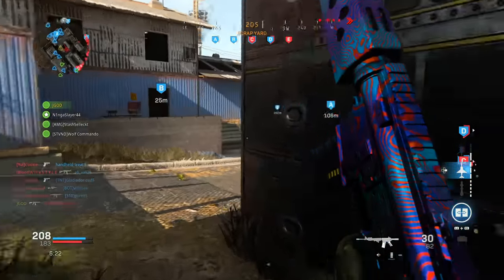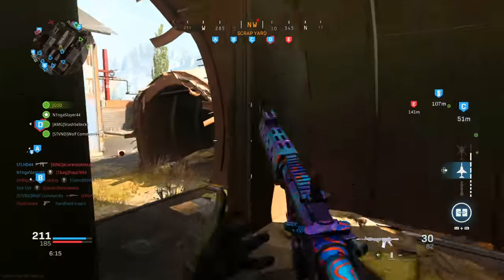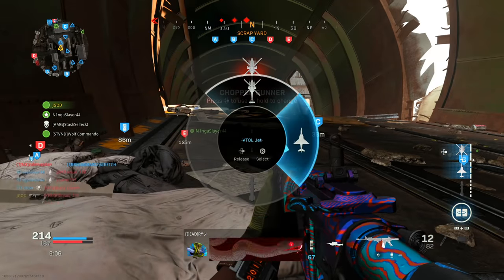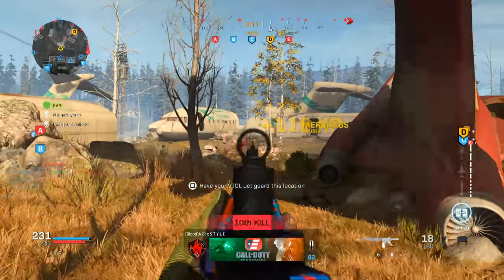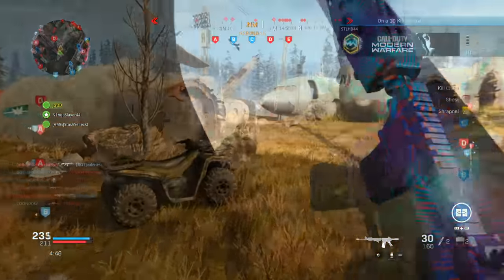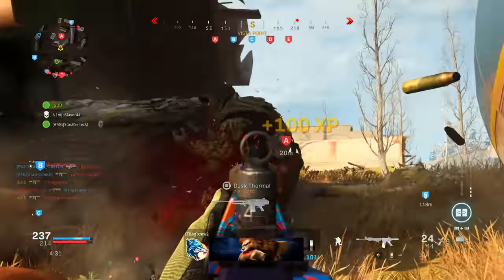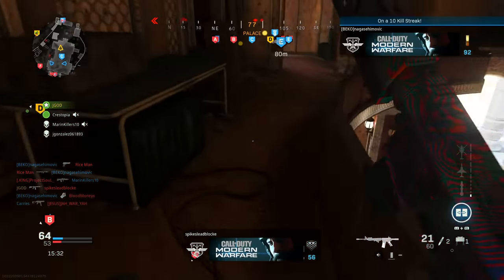One side note when it comes to these class setups: professional players are not allowed to use suppressors or any lasers, so depending on your play style, those might be better attachments for you. One interesting thing is that prior to this weekend's event, there was a lot of buzz that the pro players were going to start using the RAM and the Growl, which was recently added as part of the Season 2 1.14 update. Especially for how many people were hyping the Growl as being the number one weapon, not a single pro player chose to use it over the M4. That's got to tell you something about how broken and overpowered the M4 is, even with the multiple nerfs since the release of Modern Warfare.